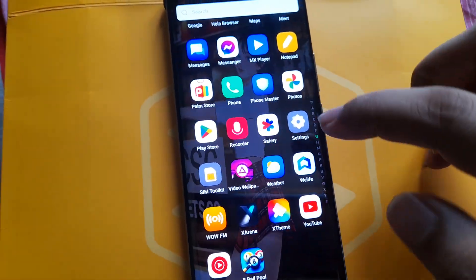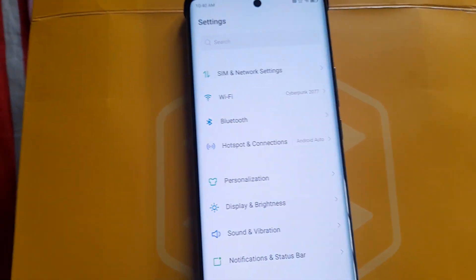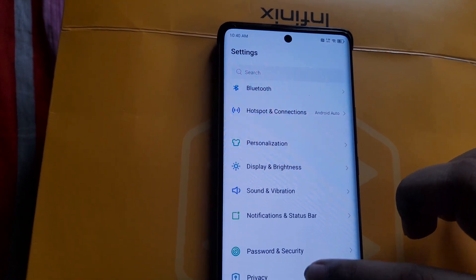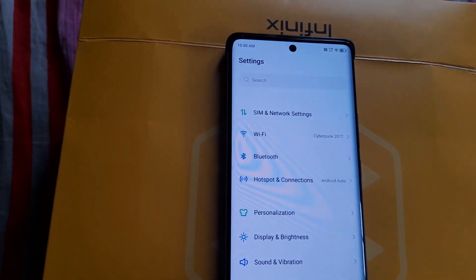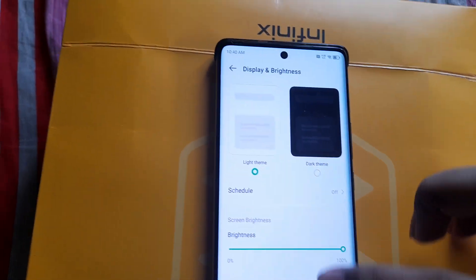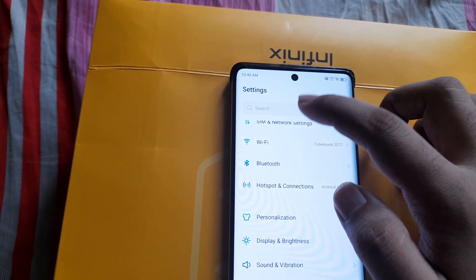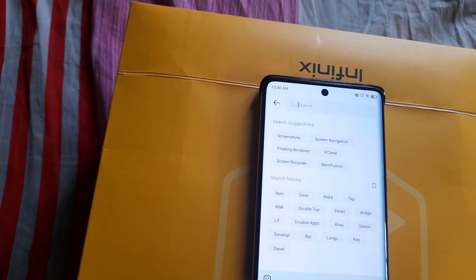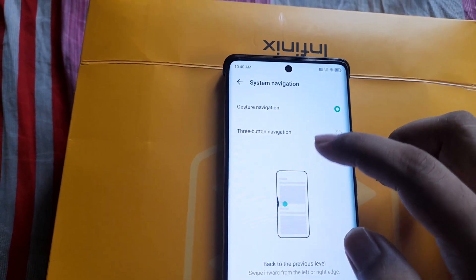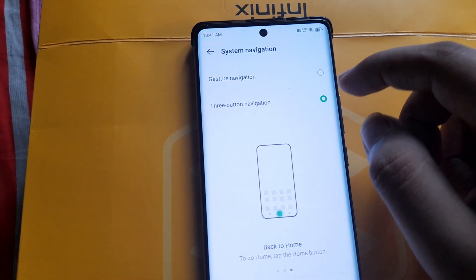Go to Settings and search for 'navigation'. Under capture navigation, you need to select three-button navigation.